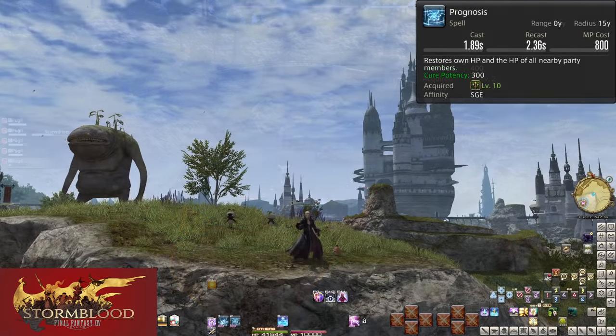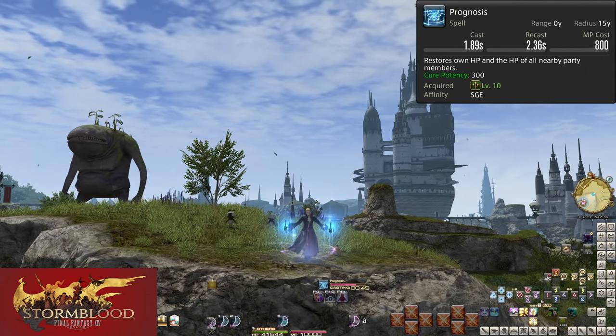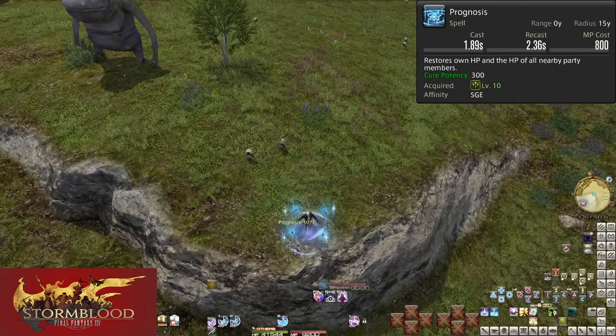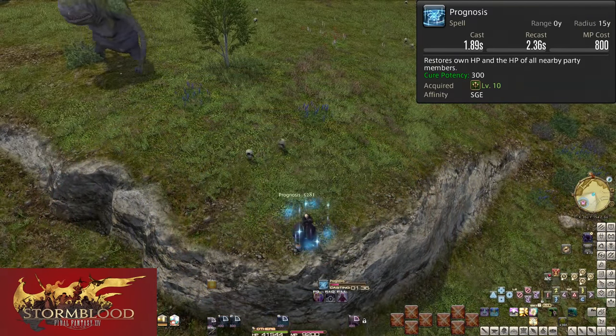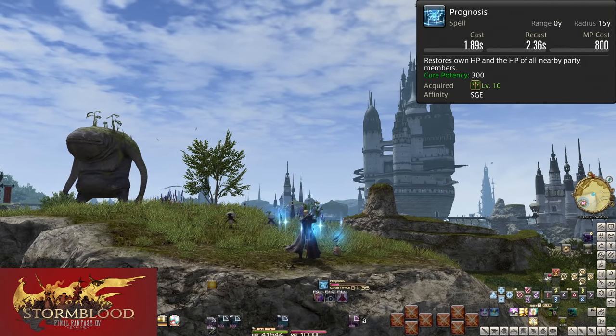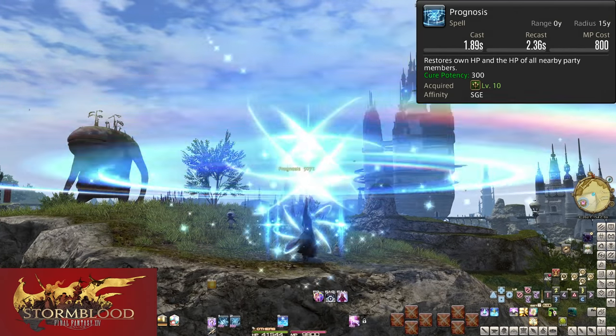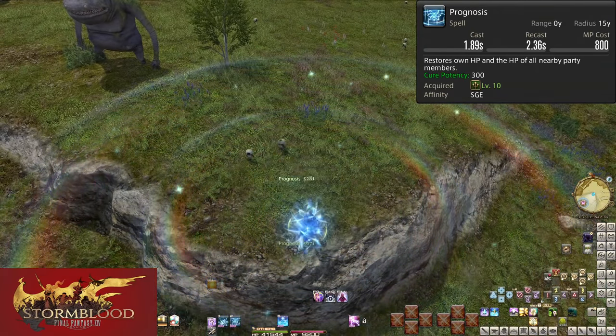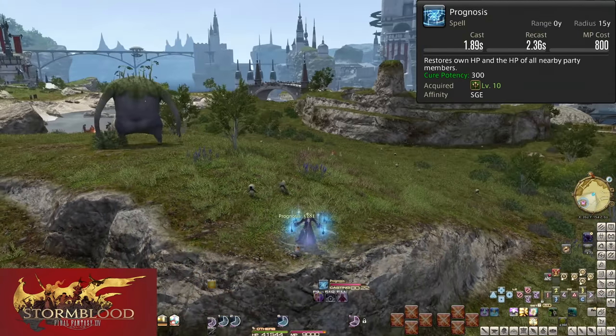Level 10, Prognosis — costing 800 mana with a cast time of 2 seconds, this heals all allies within 15 yalms of yourself. It heals 300 potency to all allies. Anytime there is party-wide damage to take care of and you don't have other resources, this is your fix.